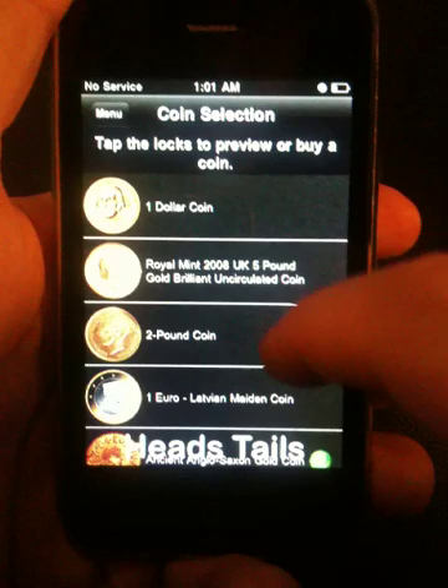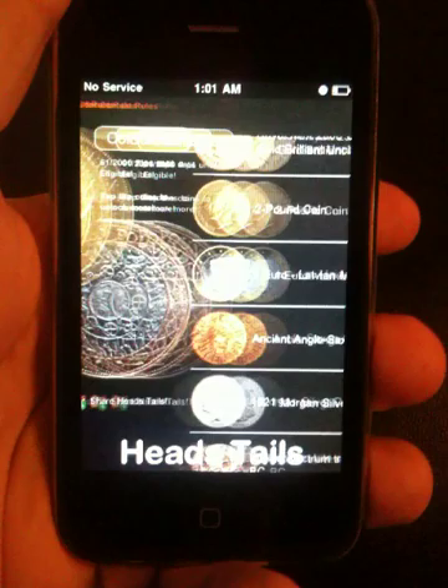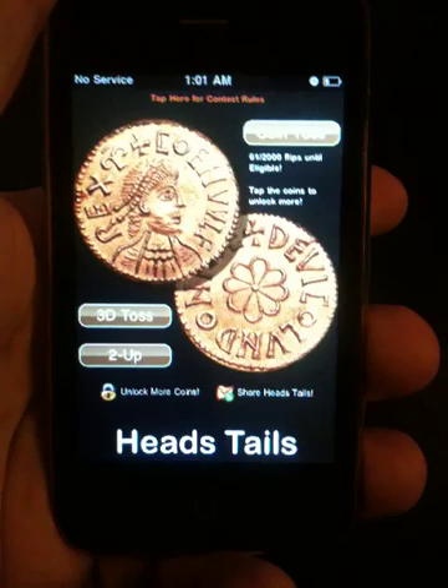The coin I'm going to use for this example is the ancient Anglo-Saxon gold coin. You can go back and change to another coin at any time. For instance, if I want a different coin — say the two pounds — I can go to the two-pound coin. Or let's try the Morgan Silver Dollar. It looks nice, but let's go back to the Anglo-Saxon coin. It's a nice old ancient gold coin.